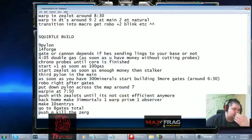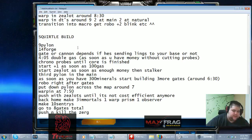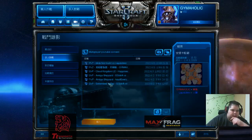Let's look at the notes once again. 9 pylon, 14 forge, gate cannon — depends if he's sending lings. Double gas around 4 or 5, or as soon as you have the money. Chrono probes until core is finished. Start plus 1 as soon as you have 100 gas. Start zealot as soon as you have money, then stalker. Third pylon at 31 food with 300 minerals. Start building 3 more gates, then robo right after. Put down pylon across the map around 7, warp in at 7:50. Push with zealots. Back home: make 3 immortals, 1 warp prism, 1 observer, make 10 sentries, go to 8 gates total, then push and kill the Zerg.